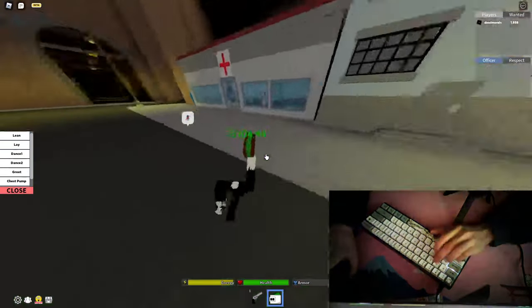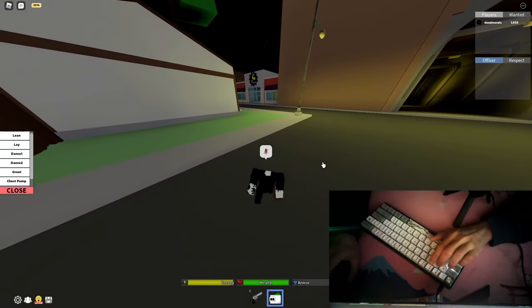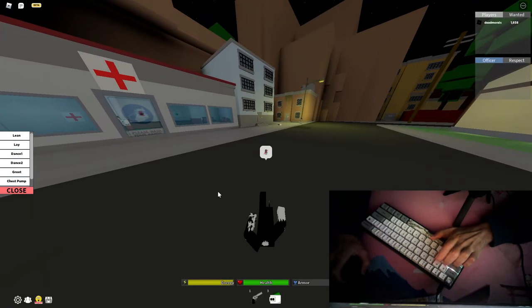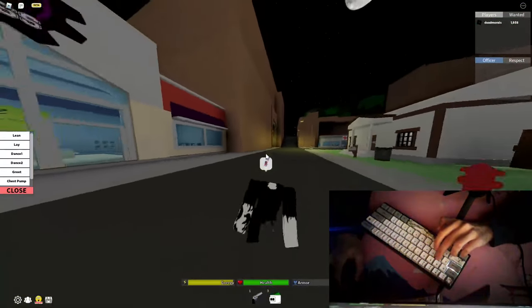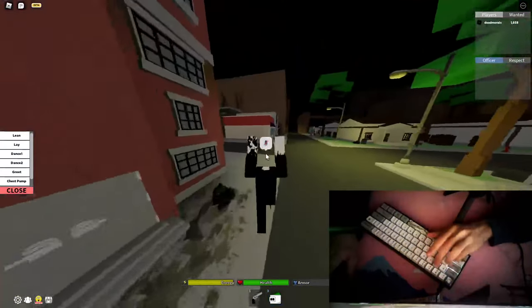For the backwards macro, it's pretty simple — I think it's easier than a normal macro. You're gonna lay down, pull out a wallet, put it back in, then just hold Q and click your macro button. It's that easy.